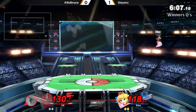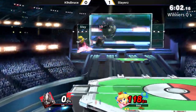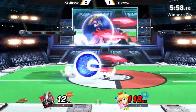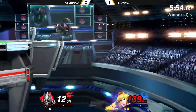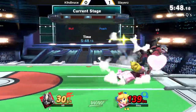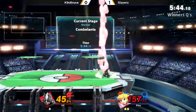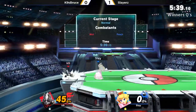Slayer's off stage — no jump — and barely not making it back. Can K9 close out this stock without taking too much damage? Really trying to get the up smash, and Slayer is trying to punish that. It can be very, very difficult to punish Wolf smash attacks in general — they have so little endlag. With that float cancel as well, also a very tough thing to punish. K9 trying to get that up smash out of shield, but gets the run back — gets the other up smash. Now tied up one stock apiece.